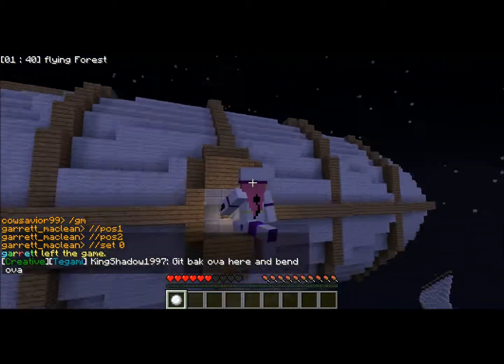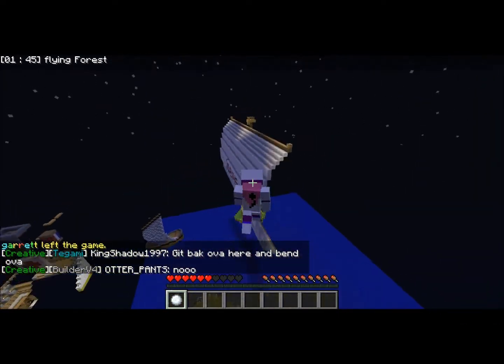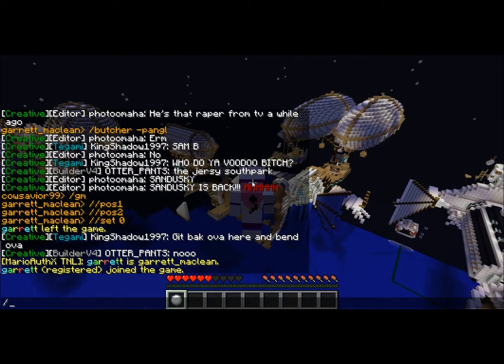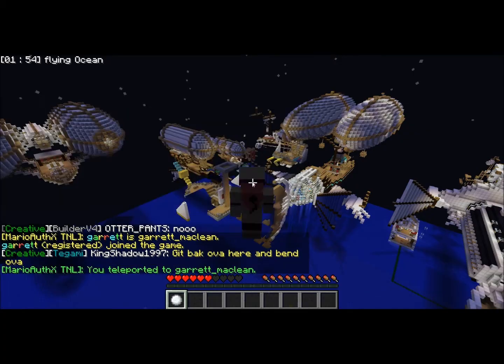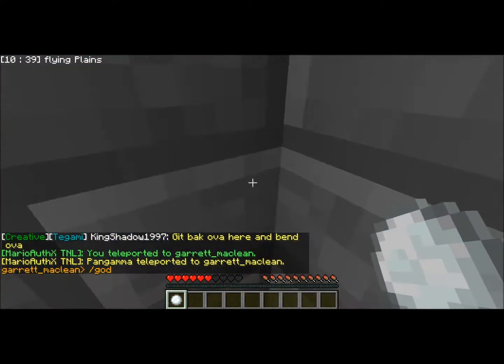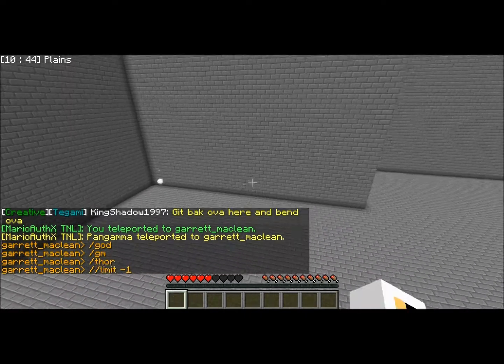Is there anything else we should show people before we cut it to an end? Let's show them us not sucking at flying — that would help. You've got to seem like pros, otherwise you're not going to want to try it and you're going to be like, this thing must suck. And it's like, no, it doesn't suck — we suck.